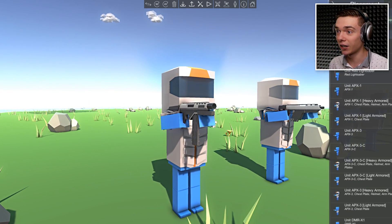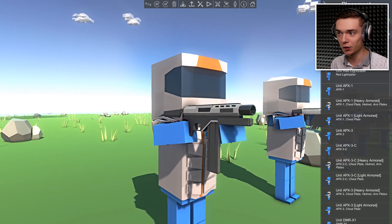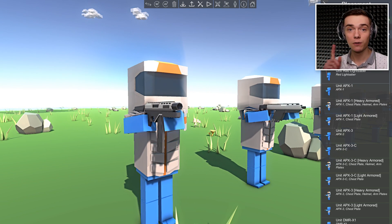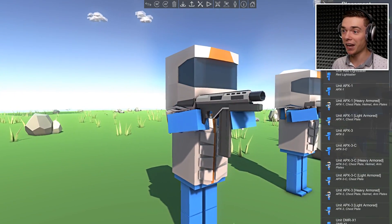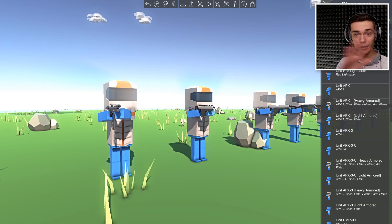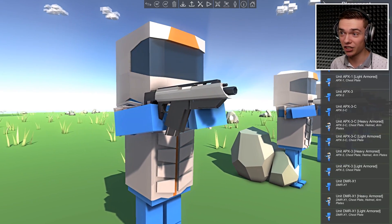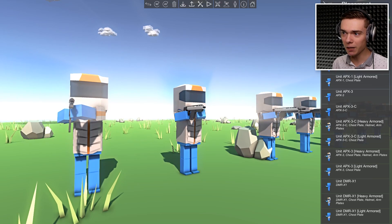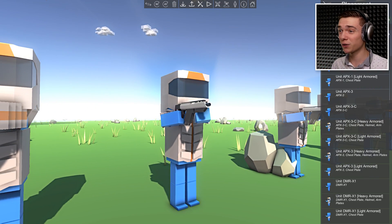But this is where the big boys start. So if we scroll over, this is the unit APX-1, which refers to the weapon he's holding. He has heavy future armor, supposedly the strongest in the game. I think this guy looks absolutely stunning. Let me know in the comments below which of these is your favorite. The next one is the APX-3-C, and then we have the APX-3 - these are the same except this one is a little bit shorter. I guess the C stands for combat or something?